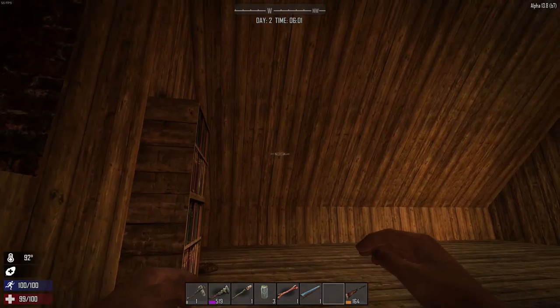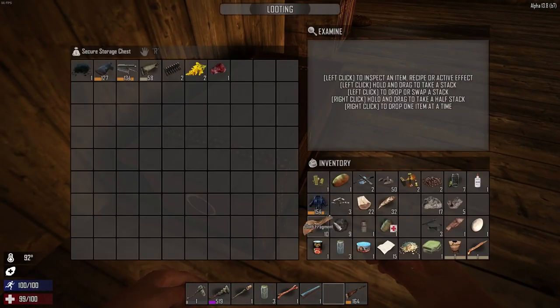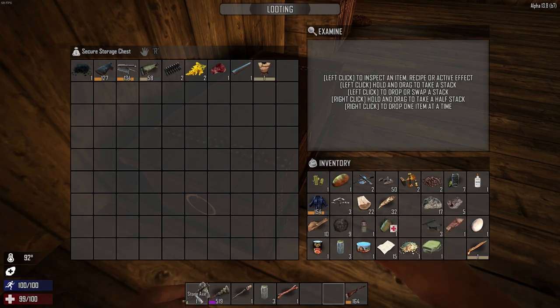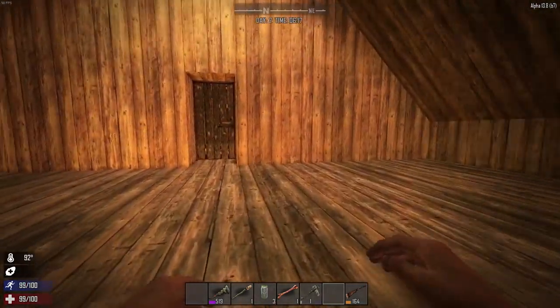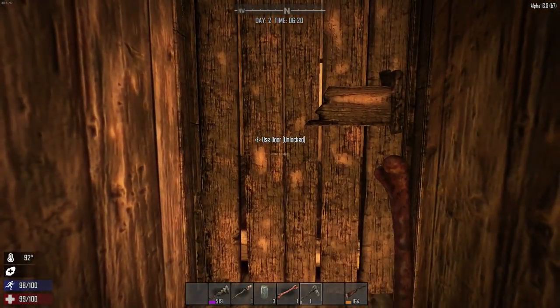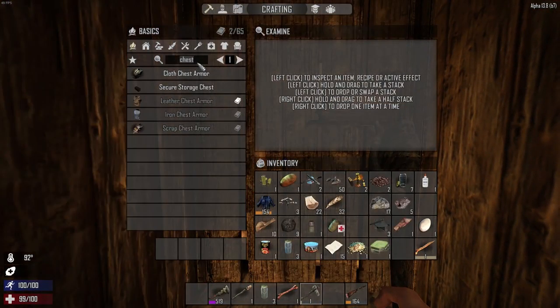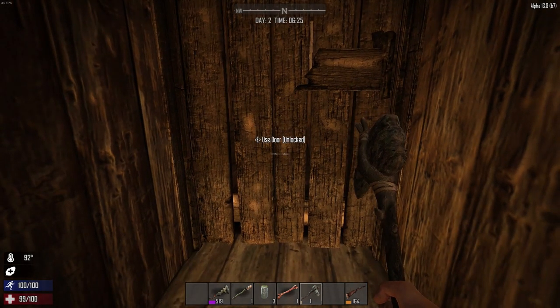Okay now it's daytime again - 6am. What was I going to put in here? Got an axe. I still hear zombies, I don't like it. I still haven't really got a proper weapon. Let's see if I can make a new stone axe - which I can't because I haven't got plant fibres. Did I drop plant fibres down there somewhere? I swear I dropped them down here.